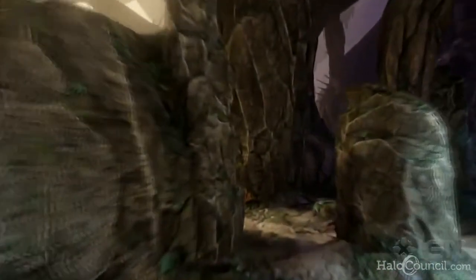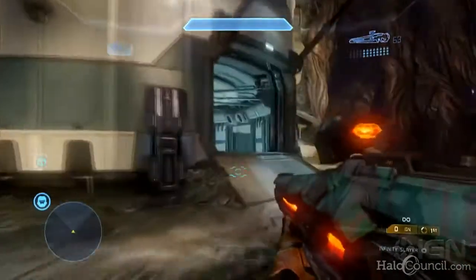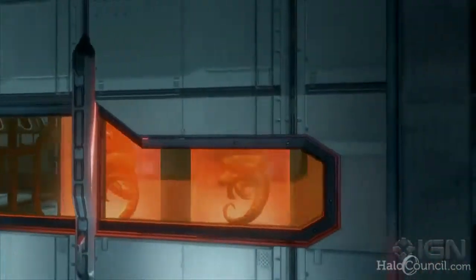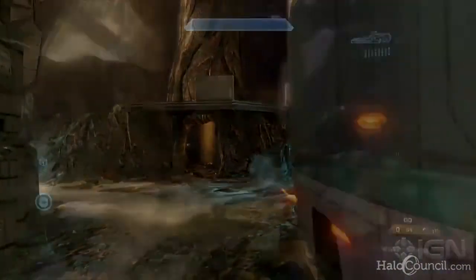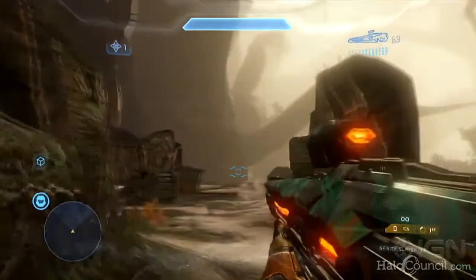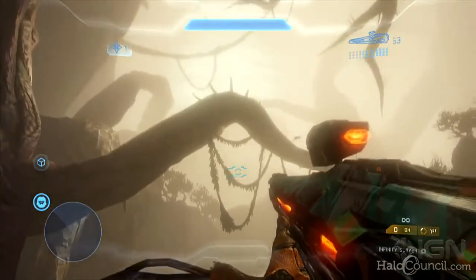In that way, I think Abandoned will work really well as an objective-based map, because the asymmetry only limits you in the realm of initial spawns. Afterwards, your teammates' positions and where the objective is — that's what's going to influence your spawns. You just have to set up a spawn system around an objective-based game type rather than a map that's used for everything — Slayer and objectives. In that way, you don't have too much concern when it comes to the asymmetry of the map, which is a big concern for a lot of people.